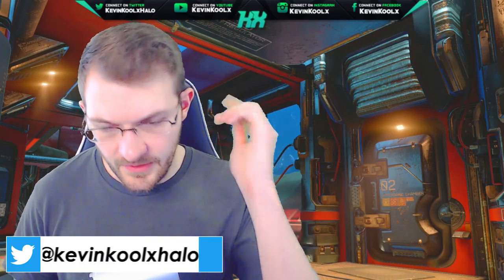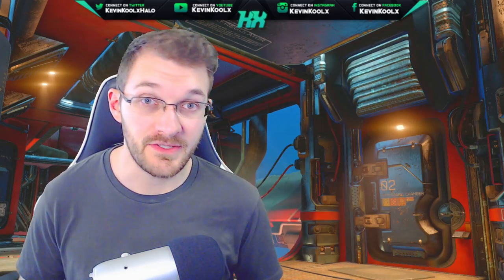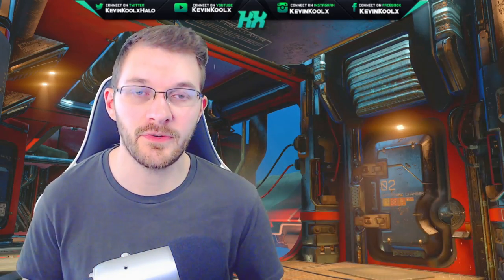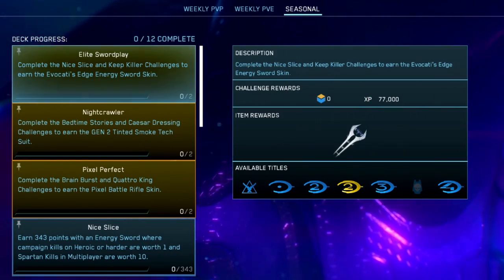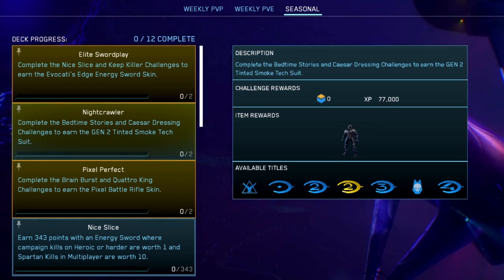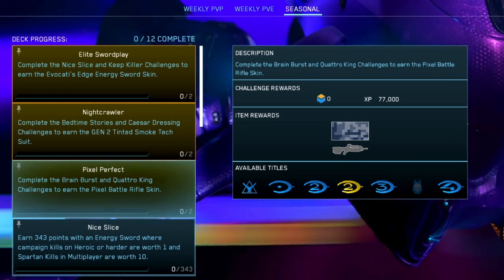With a new season comes a new set of challenges to jump in and play in the MCC. Just like previous seasons, we have timed content tied directly to challenges for this season, which you'll only have about eight weeks or so to grind for. Three bits of timed content: Evocati's Edge, which is a new white sword customization for Halo 3; the Nightcrawler Undersuit; and the Pixel Perfect Battle Rifle skin for Halo 4.